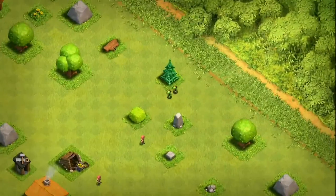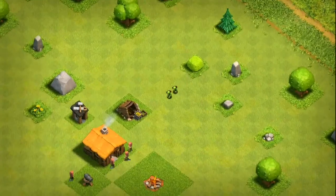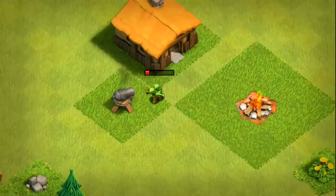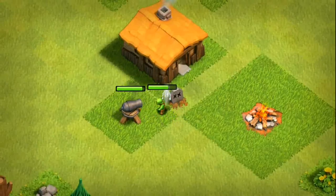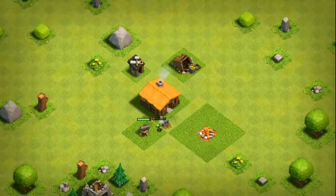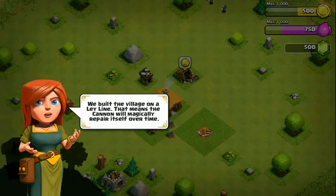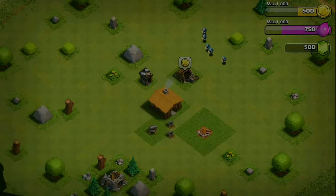As you can see on the screen right now, there is a goblin attack going on on our base — it's part of the tutorial. It's a self-explanatory tutorial, but I just wanted to clear it all up for you guys and explain how the game works and what's going on.